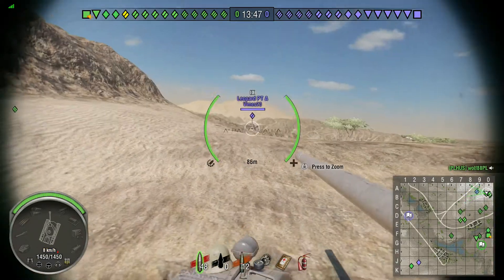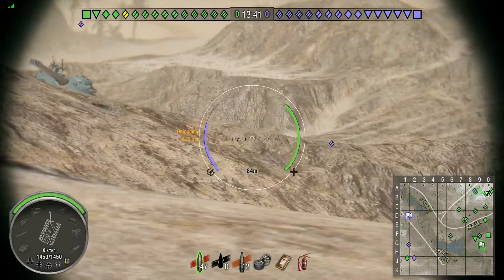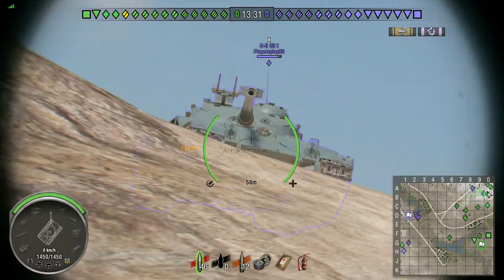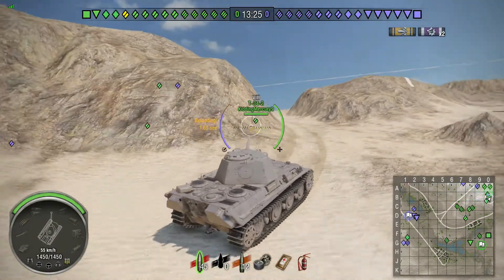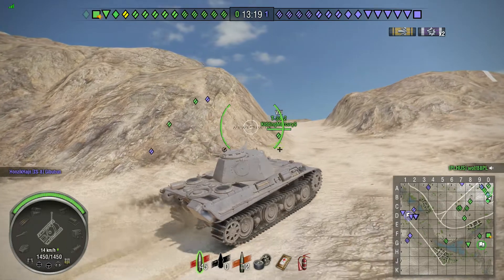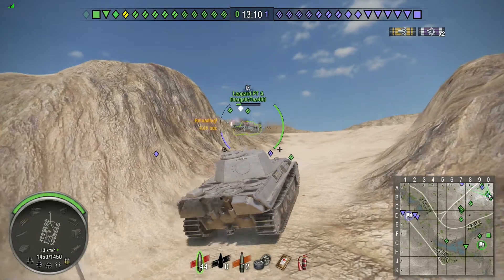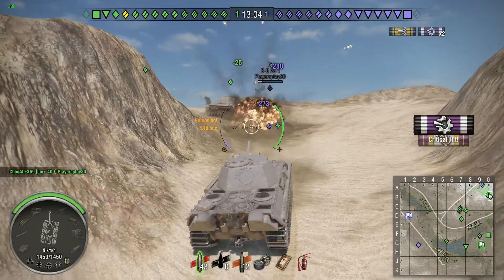Oh shit, a Bat-Chat! Oh shit, a Leopard prototype! I missed my shot. The gun itself loads pretty quickly. Hello Mr. Bat-Chat, you're going to try and get some shots into me? That's adorable - strength attack, hit a track! He's still coming for me, I don't know what my team are doing. Okay, well he's been held up. Now let's try and make my way up the hill - that Bat-Chat has effectively committed suicide.